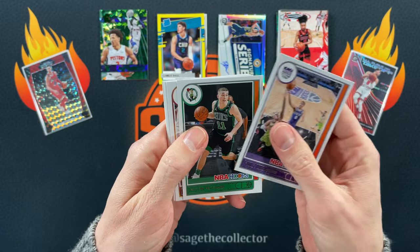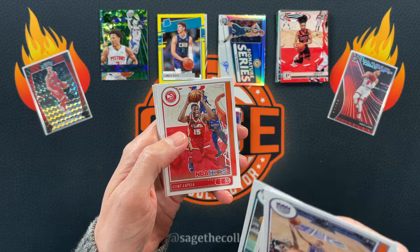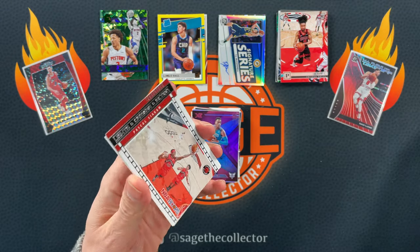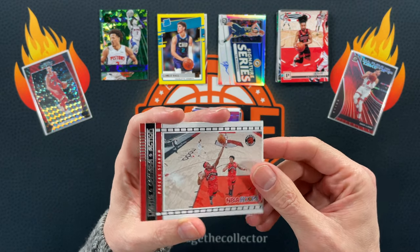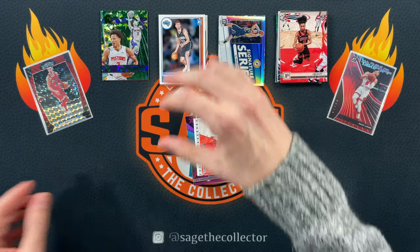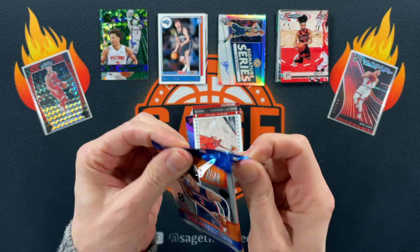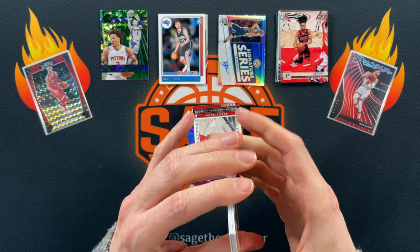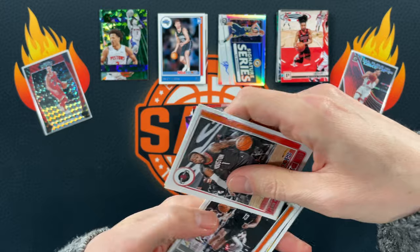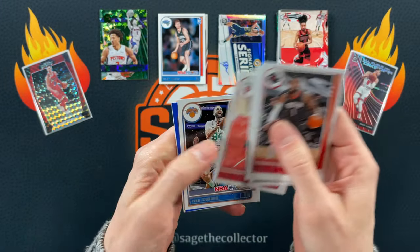We got Tyrese, Payton, Isaac, Mosbridge. Actually recording this the night before Hoops dropped, so tomorrow's going to be a big day. Hoops is already available in Target, due to ship tomorrow. We got Hoops hobby dropping tomorrow — very exciting! Oh there you go, a little Franz action. Finally get to see new 2022 rookies in their pro jerseys — very exciting.